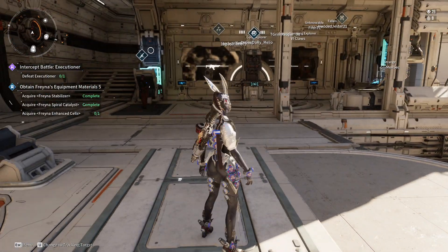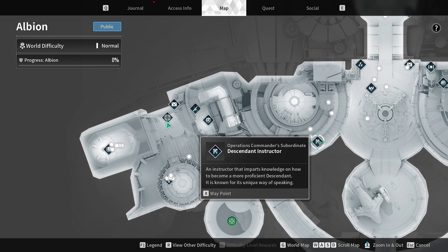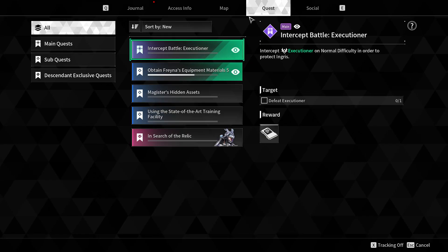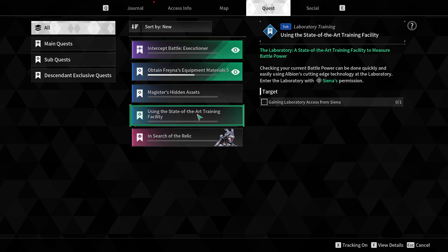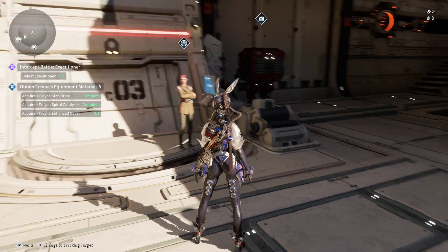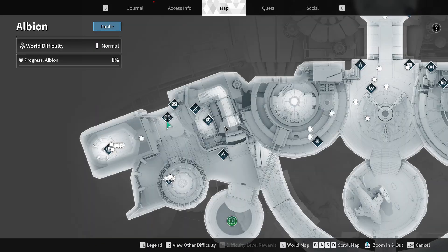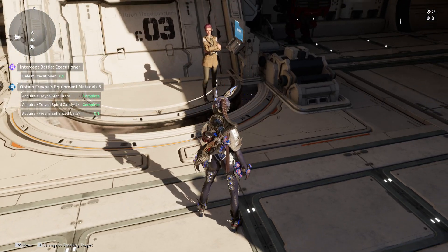We're going to simply talk to her once we pick up this quest. The way we pick up this quest will be from the Descendant Instructor. All you have to do is just keep progressing on missions and leveling up, and then it will eventually unlock once you hit a certain level or progress a certain distance through the game. I think it's locked to your level, which I want to say is probably around 29, 30 or so.